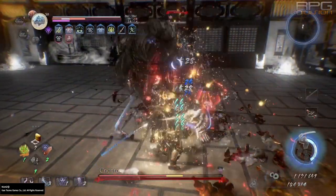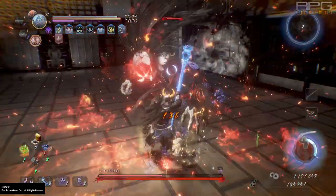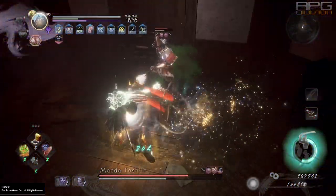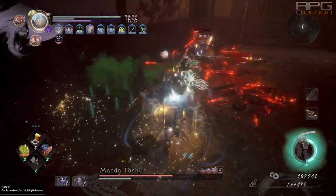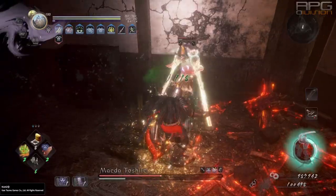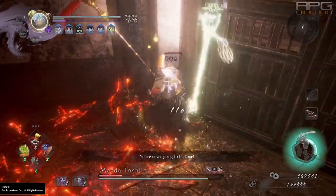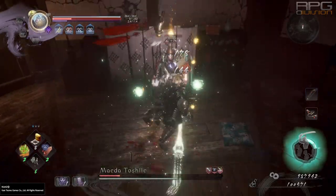New difficulties unlock one after another by completing a set number of missions. Early game builds I'm doing are for the first playthrough for the most part and they change a bit as you progress due to better equipment becoming available over time. You can play with the same exact gear for many playthroughs as long as equipment level corresponds to your own. That is done by soul matching gear at the blacksmith or acquiring smithing texts that allow crafting gear at your level.